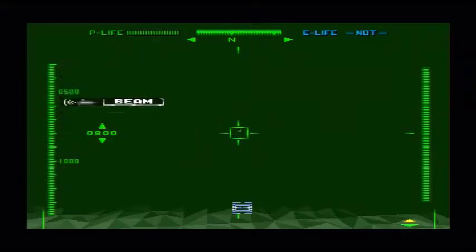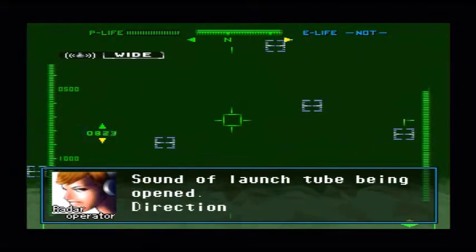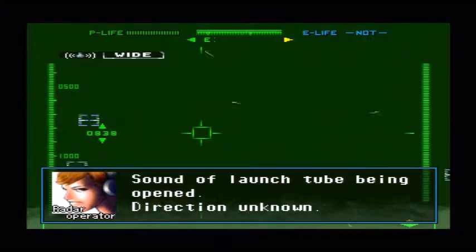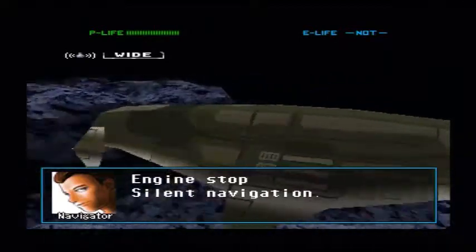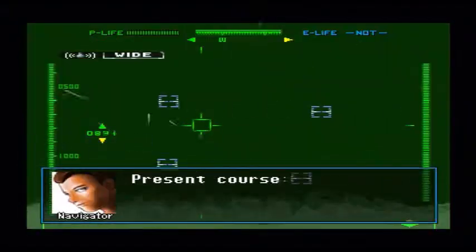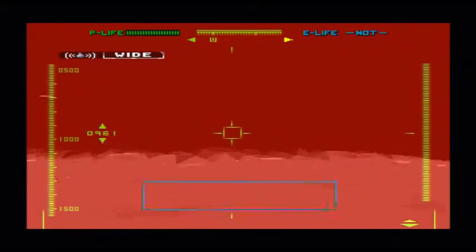At the moment the reason we can't hit them or track them is because they're silently navigating — they're just hovering, being static, so the radar won't pick them up. We just have to wait to be shot at really. It's quite a big sub, quite an easy target because of its size.